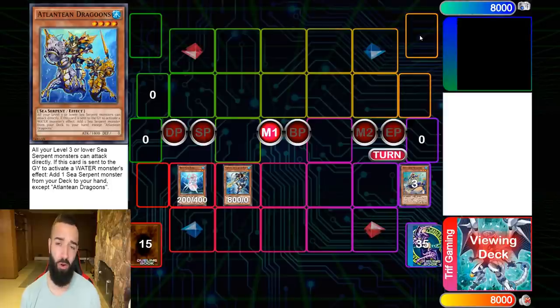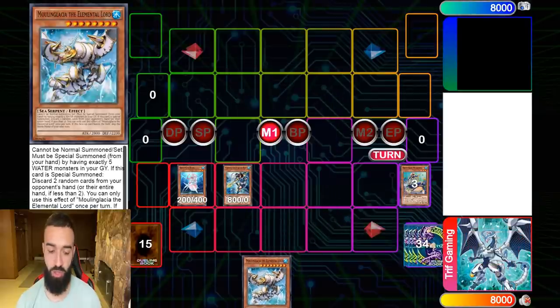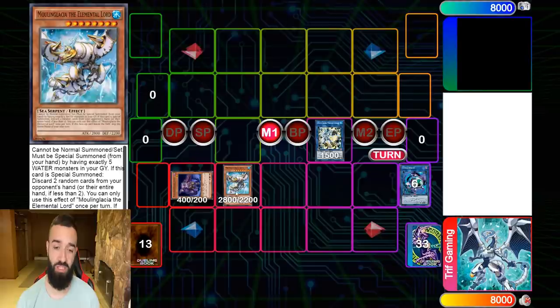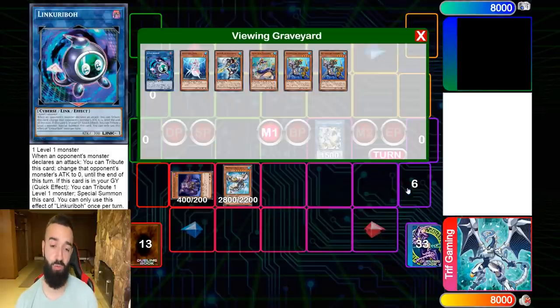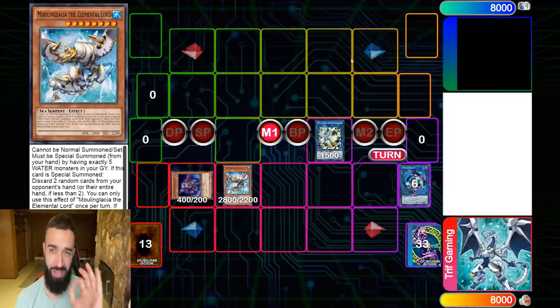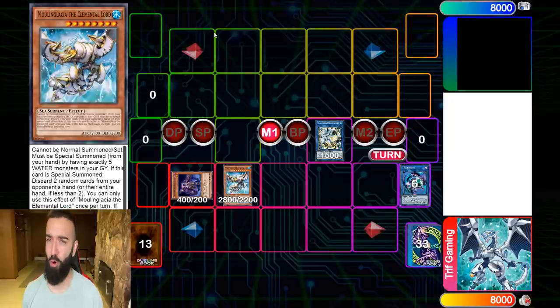Once you get rid of the Nibiru you're safe to play your turn. Dragoon will trigger getting Moulinglacia, then you go for Needle Fiber and drop Moulinglacia. At that point, one Deep Sea Diva discards two cards from their hand and you know their entire hand. Hand knowledge is massive — it's the reason why Infernobles are doing so well right now.